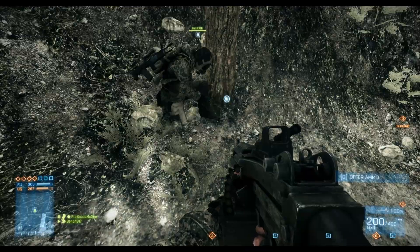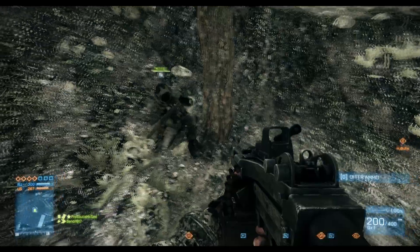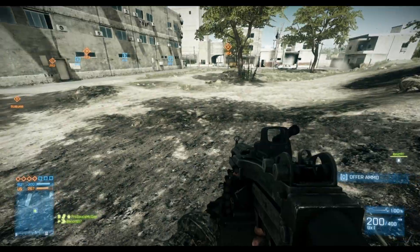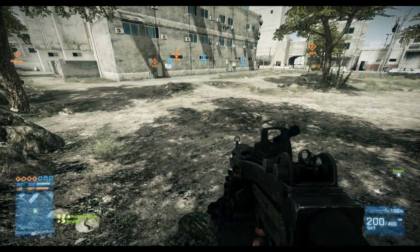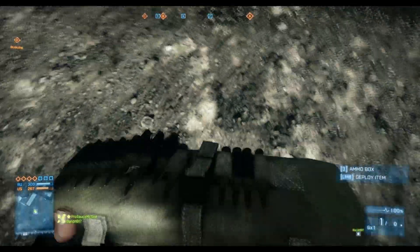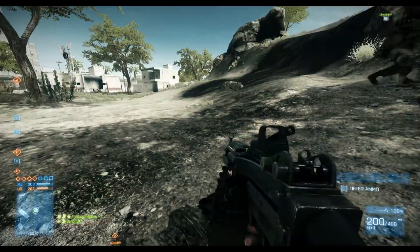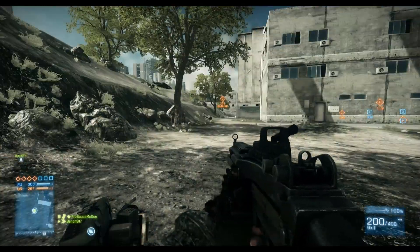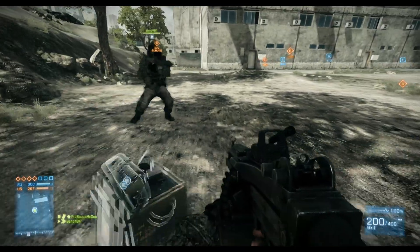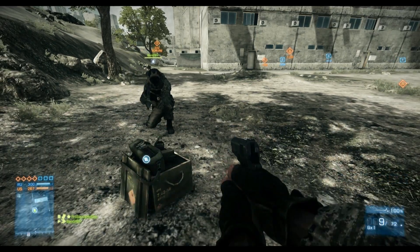Now, there is actually an order in which this ammo is replenished. I'm going to explain this in a way that hopefully isn't confusing. The gun you have out — the gun you have equipped — is always the first gun to get ammo. When you're sitting on an ammo pack, the gun I'm looking at right now, the M249, this gun will always get ammo first. Secondly, it will always try to fill your primary weapon first, after the gun you have out.